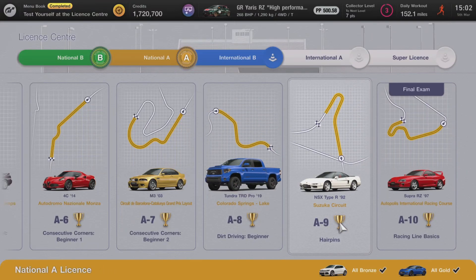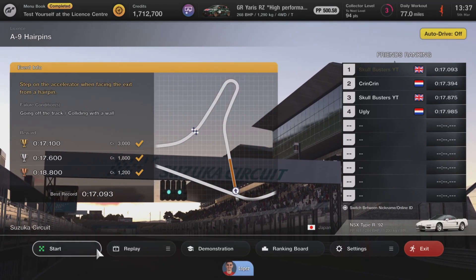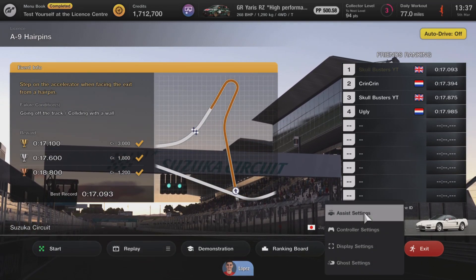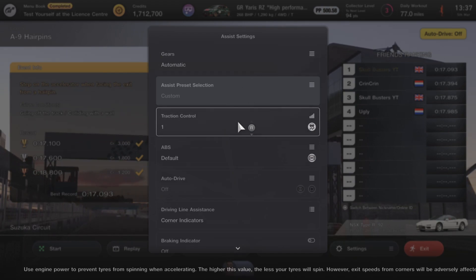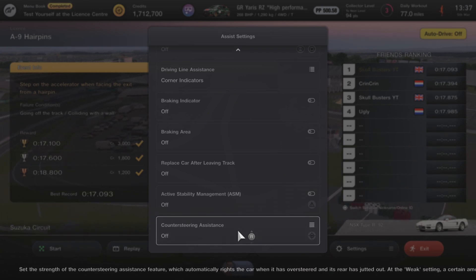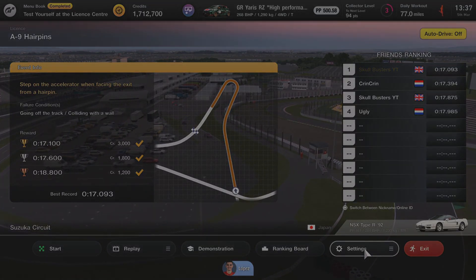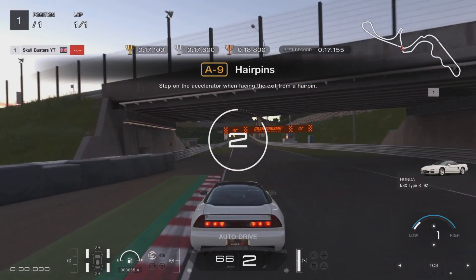Hey guys, it's Neil from the Skullbusters and in today's video I'm going to show you how to get gold in A9, the international A license. First thing is go into the settings, assist settings, change your traction control to one, turn off counter steering assist. I found that helped massively.